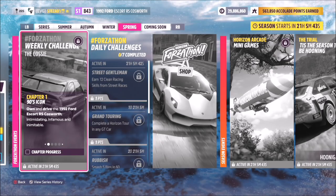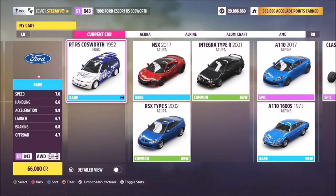Hello everyone and welcome back to the channel. I hope you've all had a fantastic Christmas and now you are joining me for the very last Fordathon of 2021 which is called the Cosi. This one wants you to own and drive the 92 Ford Escort RS Cosworth to complete all of this week's challenges. This is the car in question — it will set you back 66,000 credits from the auto show, or you can pick it up in the auction house as well.